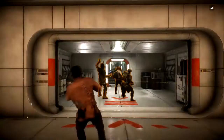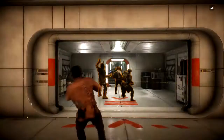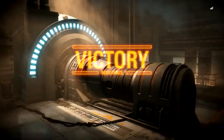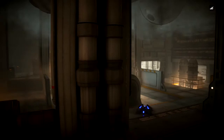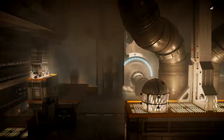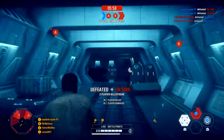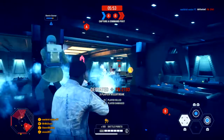The one star card I wouldn't recommend swapping out for his Dead Eye ability is the one that allows extra time for every enemy he defeats with Dead Eye active — I think it's an extra 40 percent extension to its duration. That one is crucial because you can just keep Dead Eye going, especially in Galactic Assault or close-quarters situations.